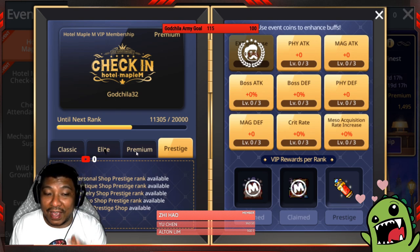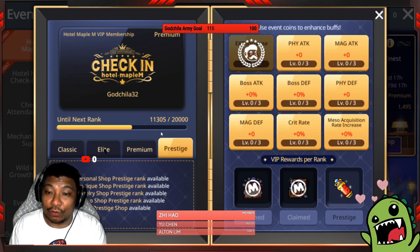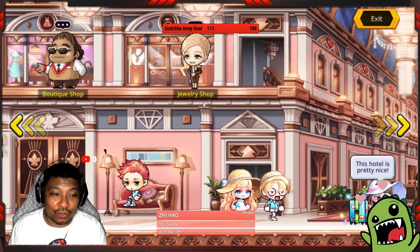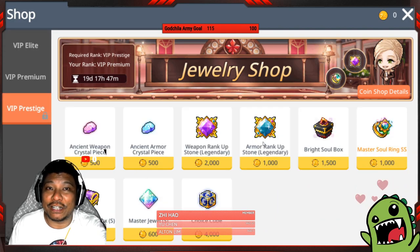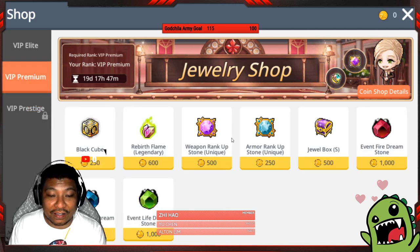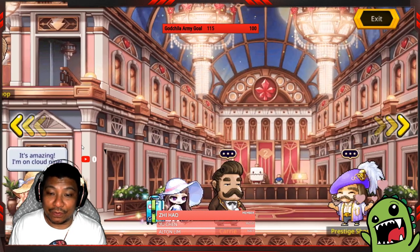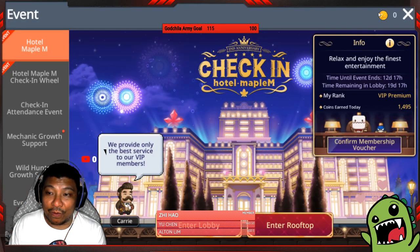I'm about 9,000 coins away from prestige. The goodies are at the prestige level — in the jewelry shop you can get the legendary rank up stone, which is what I want. Leave in the comments what items you plan to exchange when you reach prestige. I'm looking at the armor rank up stone and the weapon rank up stone. At premium you can get the fire streamstone from Sickness Emperors and similar items, with a limit of five per account.